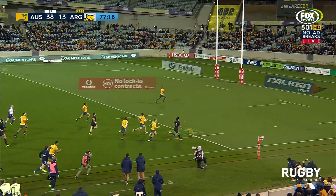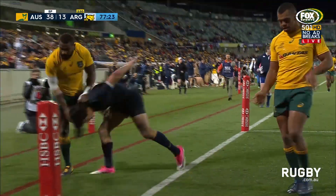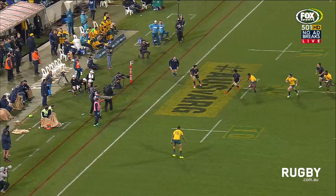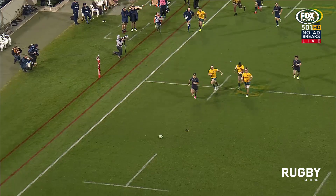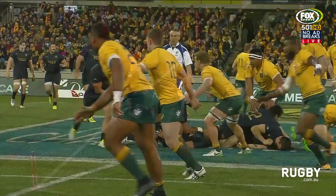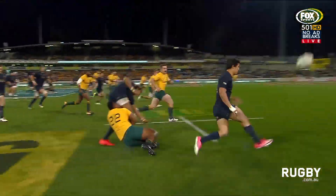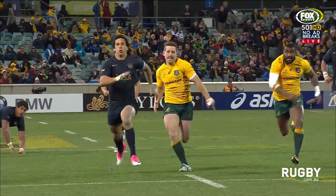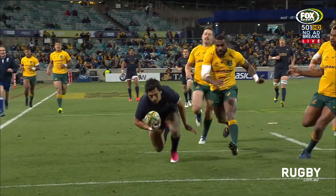Moroni kicks ahead. He's got some pace. He gets the bounce, and that's individual skill at its best. Replacement winger goes at him. There is nothing on — just chips, chases, hopes, because again they are coming across. Beale coming across couldn't get to him. Well played. Karevi just perhaps a little bit too narrow in defence, but the damage was done before that. When the Wallabies didn't hold down the player, they were able to get up and keep gaining ground.